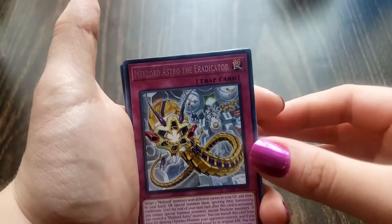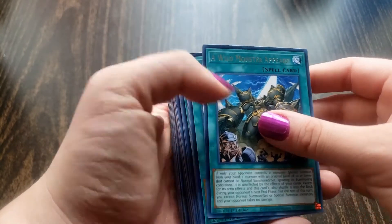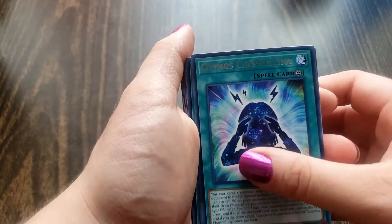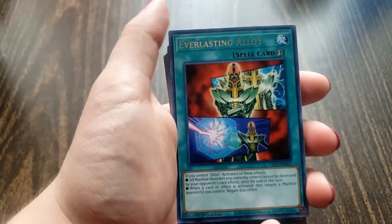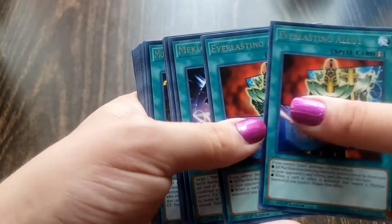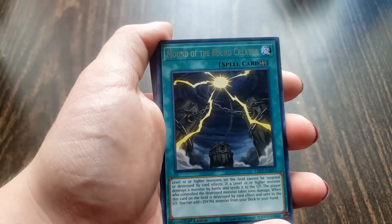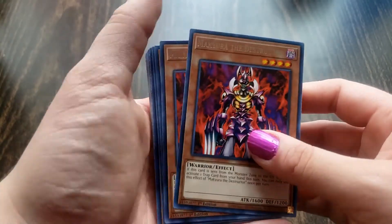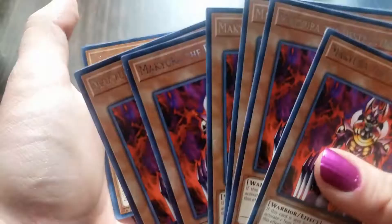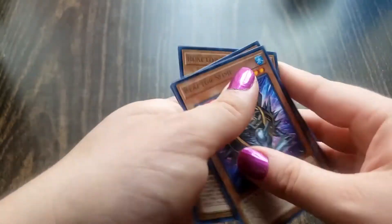Now let's get to the rare cards. We got McLord Astro Eradicator — that's 4. A Wild Monster Appears — that's 4. Cosmos Channeling — that's 3. Cyber Energy Shock — that's 4. Everlasting Alloy — that's 2. McLord Deflection — that's 3. Mound of the Bound Creator — that's 4. Makura the Destructor — that's 6. Psychic Mega Cyber — that's 3. Reactor Slime — that's 3.